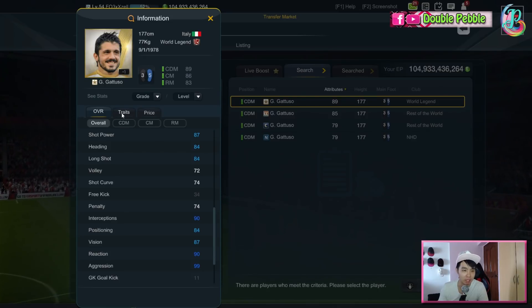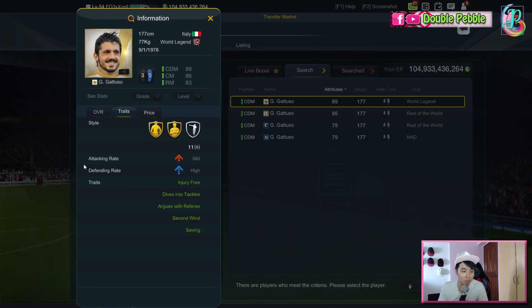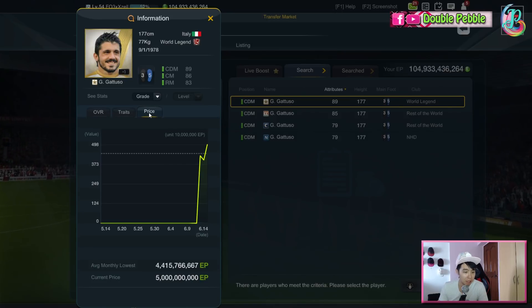He's got 11 stars — a lot. He's a perfect midfielder and perfect defender. He has the Maestro trade which is the playmaker, plus dribble master, sniper, tackle master, tactician, acrobatic, tanker, wing player — meaning he's a fast player — and aerial control. Work rate is mid-high; I generally prefer high defending work rate for a defensive mid. He has traits like injury free, dives into tackle, argues, and second wind. Price is 5 billion — it may get cheaper over time.